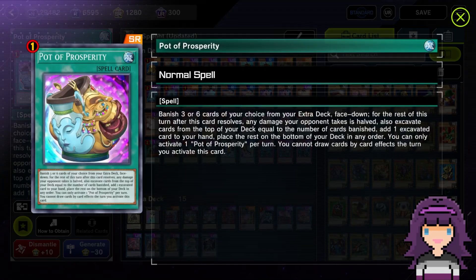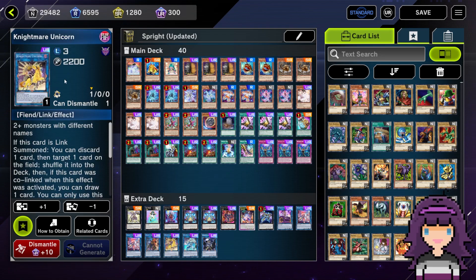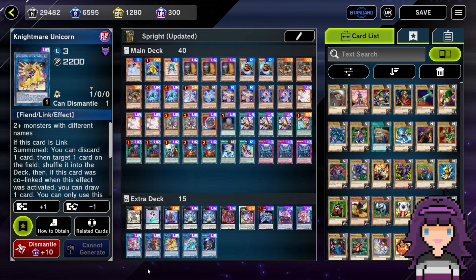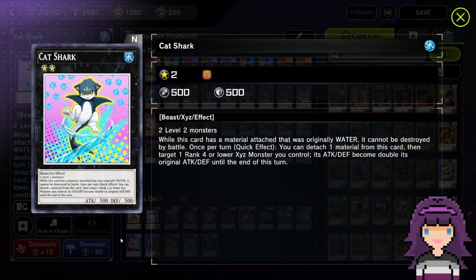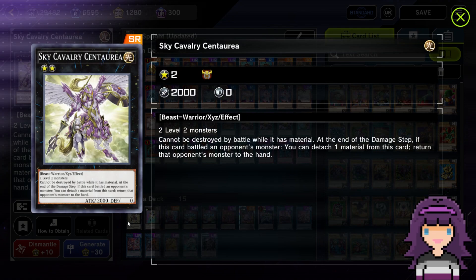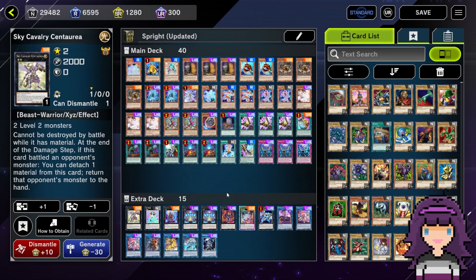I'm kind of thinking about taking out this Prosperity for a Valor or something. Prosperity is kind of in here as a filler slot, but it's also still a very good card, especially going first. I have had games where Prosperity has dug me into the out, so I do like it. If you're wondering what three we banish on turn one, I banish the Nightmare Unicorn, the Cat Shark — because we really don't often need these to OTK or battle over stuff — and the Sky Cavalry Centurion, since I extremely rarely find myself actually going into that card.